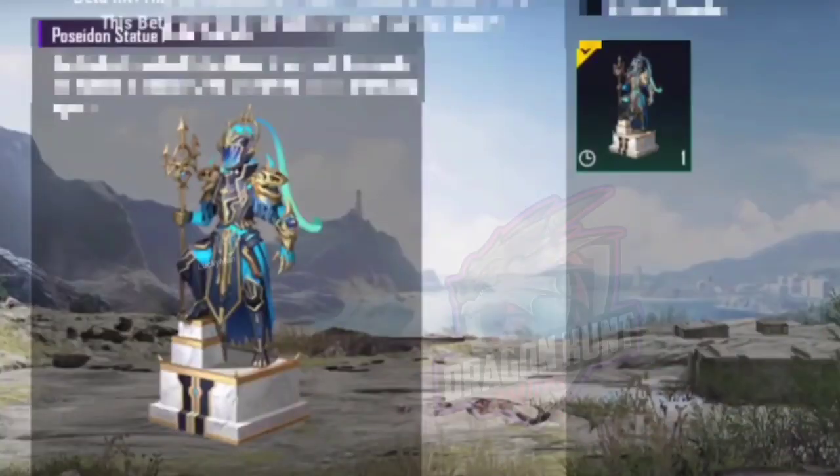Here you can see the outfit — this is a level 5 outfit, this is the Poseidon statue. You can call it Poseidon; it's called the Ocean Art Lord, also known as Poseidon.